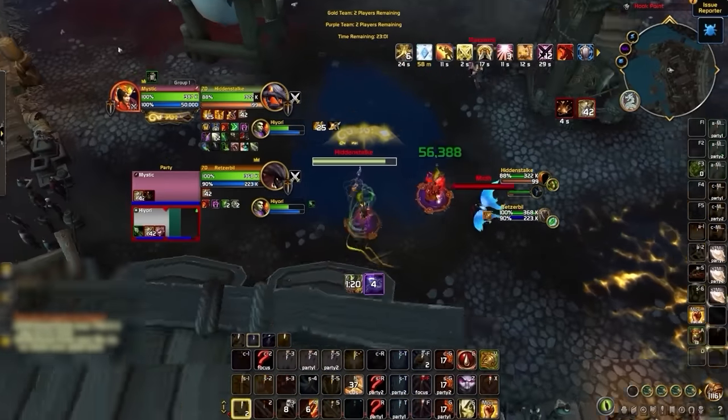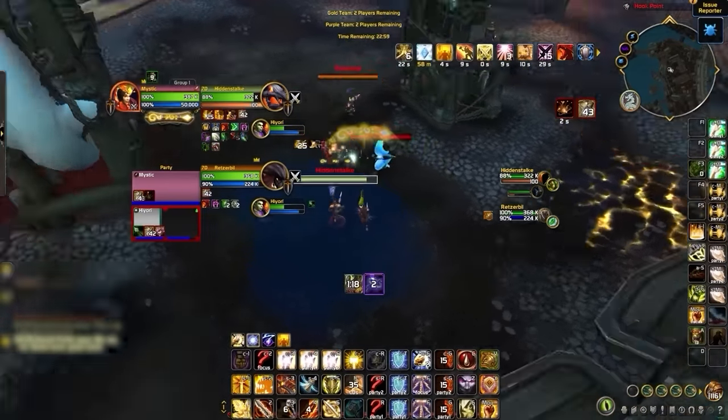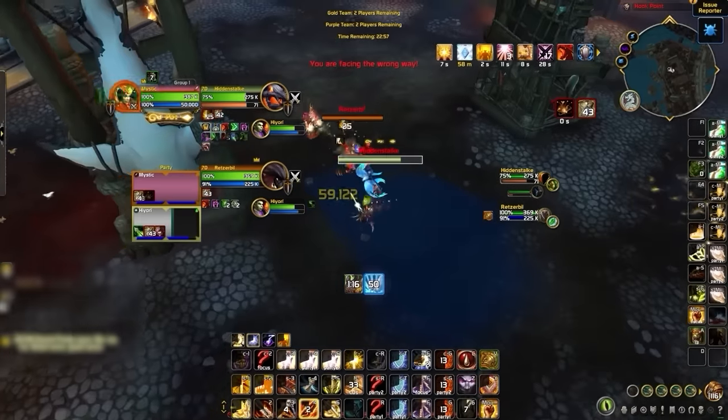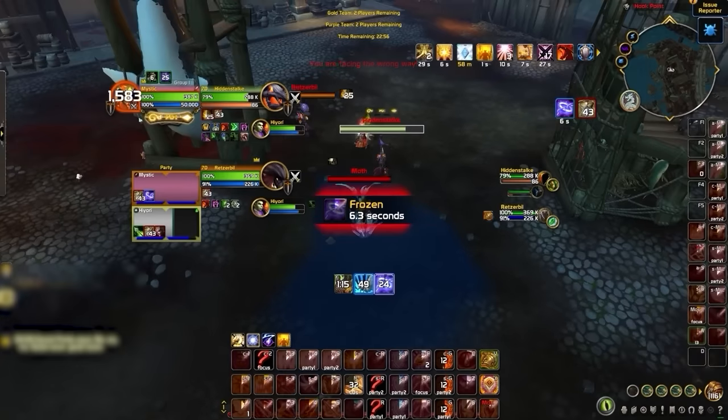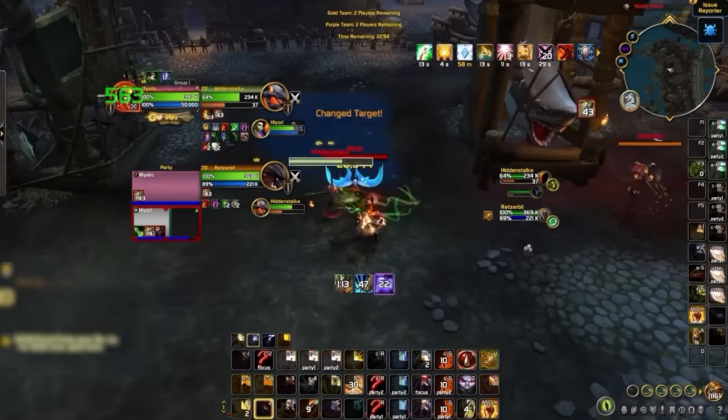Another one on pets: Taunt is actually a great ability to have on your bars regardless of your spec, as by taunting a pet you can break incoming crowd control on you — no matter if you're a healer shutting down a CC chain or a death knight just wanting more uptime. The most common use case for this is taunting a hunter's pet just as you get trapped.